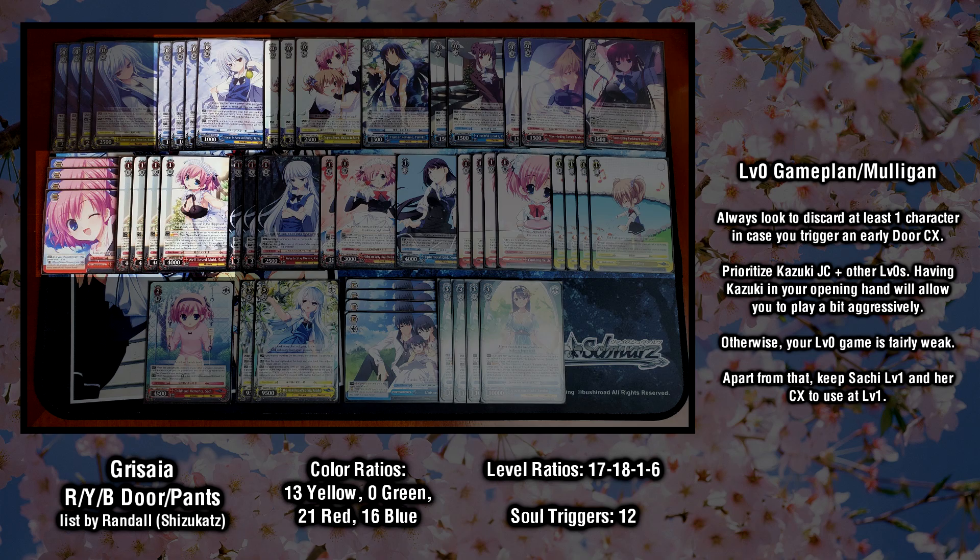Let's take a look at the overall strategy of this deck. Starting with the mulligan, you will always want to discard at least one character in case you trigger an early door climax. Look to prioritize the Kazuki level 0 JC for card advantage, as well as copies of the Saatchi level 1 combo and climax to use at level 1. In the early game, your attacking strength is not very big at all — the biggest power line you can reach is 2500 power with the anti-heals and event bonders. While this can be further boosted by Kazuki JC if she mills a climax, in general you will not be able to contest many opposing level 0 boards. That said, it's still a good idea to take a somewhat aggressive approach if you open the Kazuki JC in your early game hand.